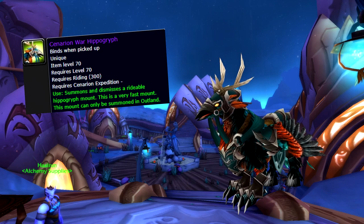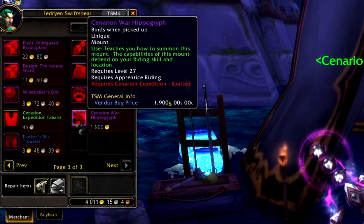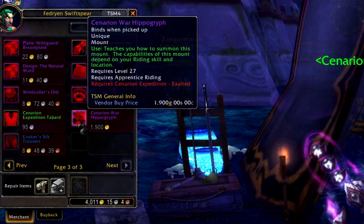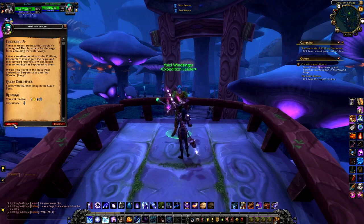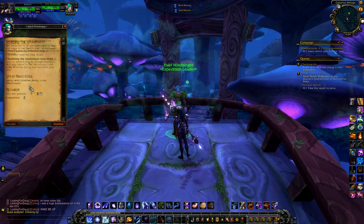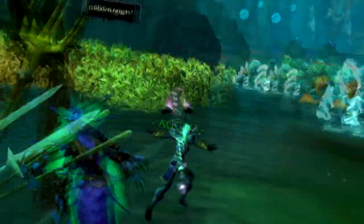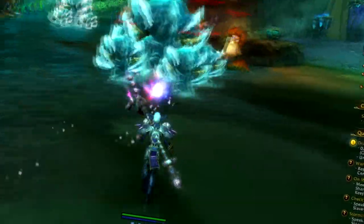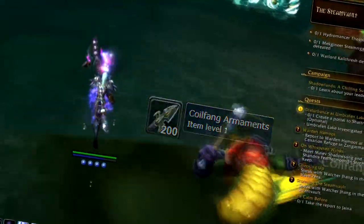Next up we have the Cenarion War Hippogryph. This mount simply requires you to be exalted with the Cenarion Expedition and can be bought for 1600 gold. There are many ways to gain reputation with this faction — do all the main quests you can, run dungeons in the area, or farm Steamvault mobs for 12 rep each, or turn in Coilfang Armaments for 75 rep per turn-in.